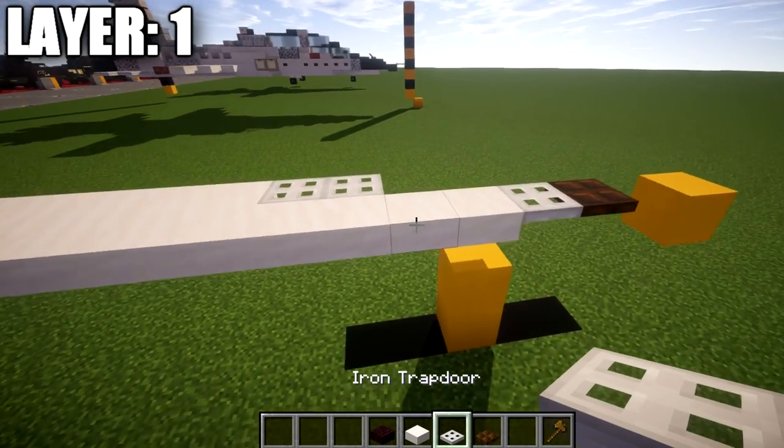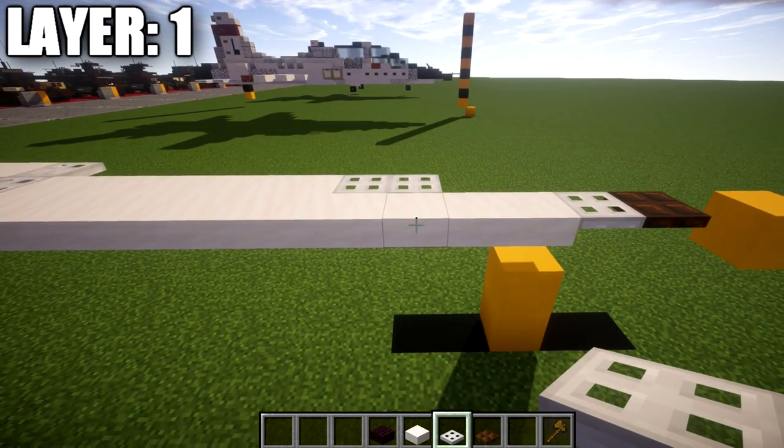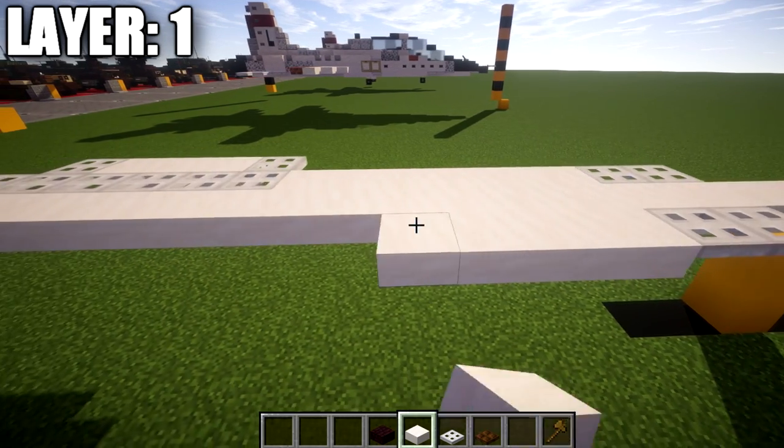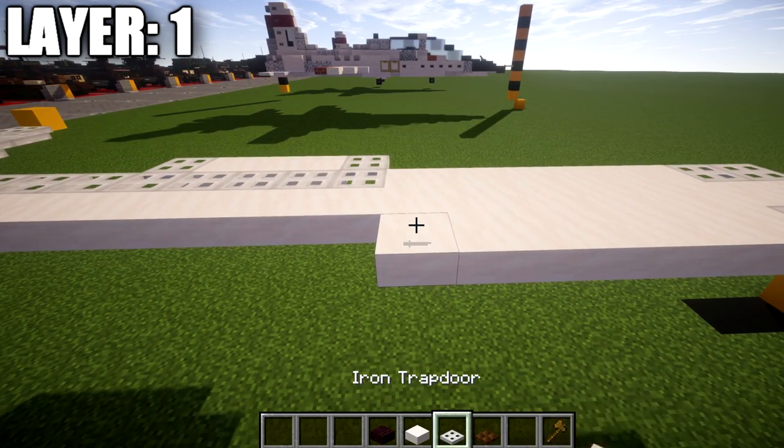Once that's done, we're going to go to the side of the third top slab and place down an iron trap door to the side, followed by a second one back. We're then going to place down a row of six smooth quartz top slabs.